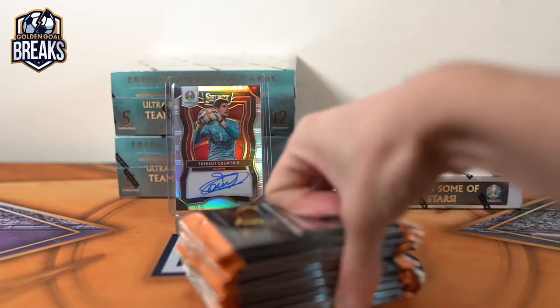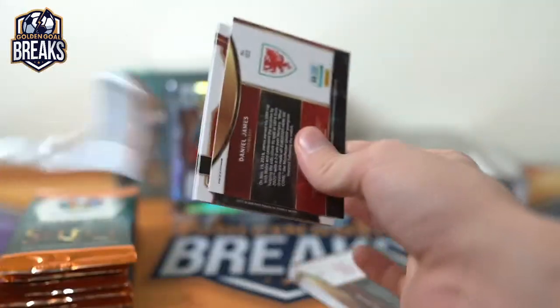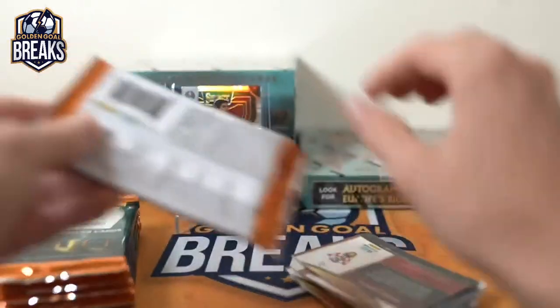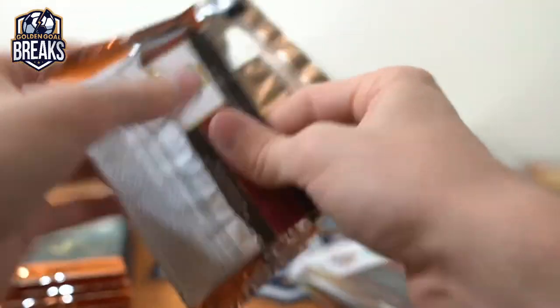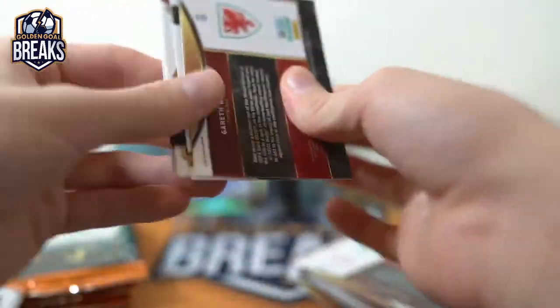Honestly can't wait until Edouard Mendy gets autos. He should replace all the Kappa cases with him. While we're talking about keepers — come on, where are the green autographs? Been hiding away from us for too long, far too long.